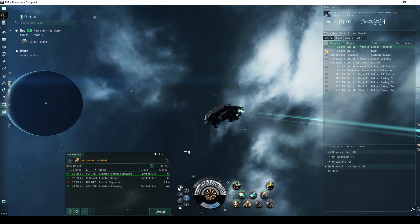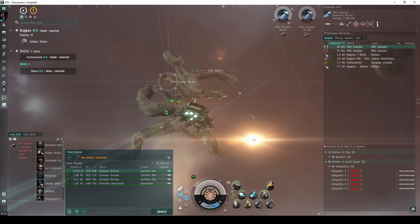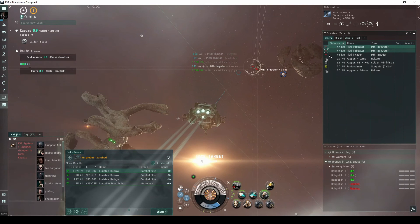Combat anomalies appear in your probe scanner window, and you can warp to them immediately. The Garista's Burrow is a combat anomaly found in all systems with a security status of 0.9 or higher throughout Caldera space. It has a low level of difficulty to run, but the NPC ships can spawn quite a ways apart with each wave.